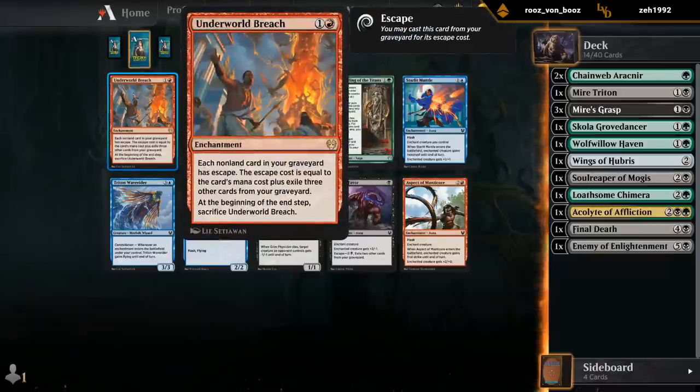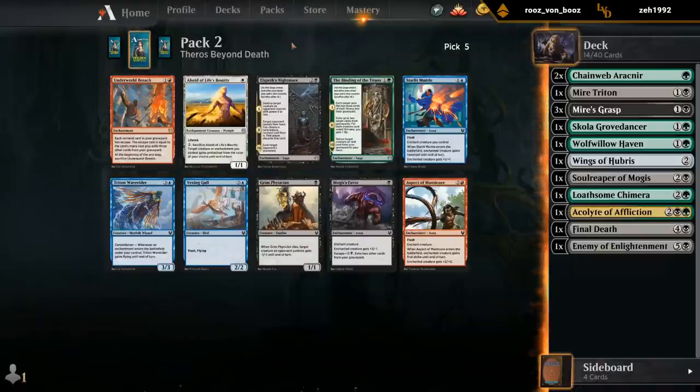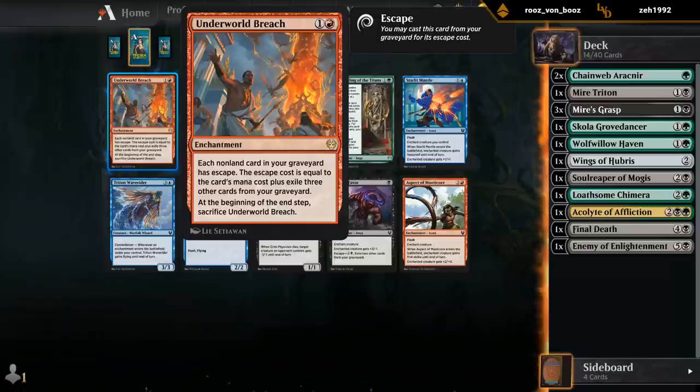I'm very happy to see Underworld Breach at fifth pick. This card is pretty much unplayable, so it's not surprising to see it late. But it does mean that the bots don't necessarily rare draft as much as they may be used to in some other sets. So it's a good sign that the bots are at least a little bit more lenient with passing rares now.